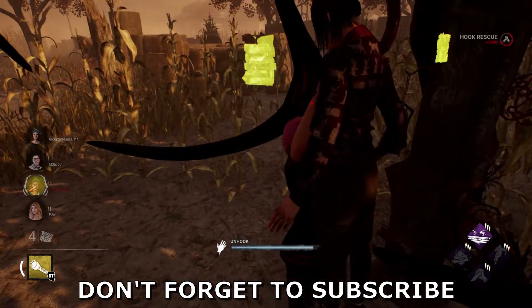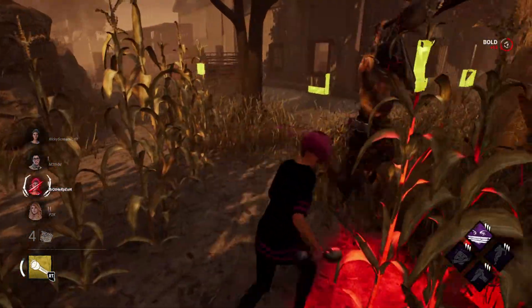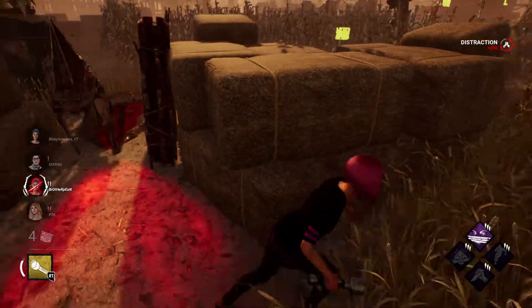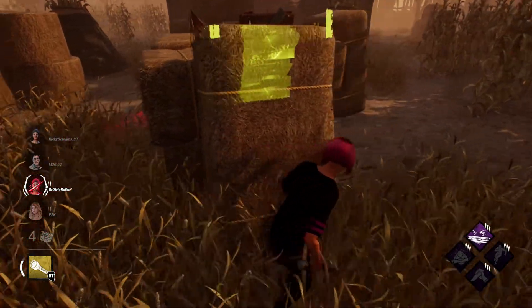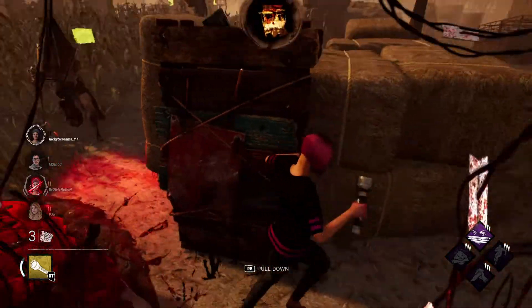First things first, let me give you some information on Pyramid Head. Pyramid Head, also known as the Executioner in DBD, has a 4.6 meter per second movement speed — so by no means is this killer slow. But don't worry, because his terror radius is 32 meters, meaning you will hear him coming.